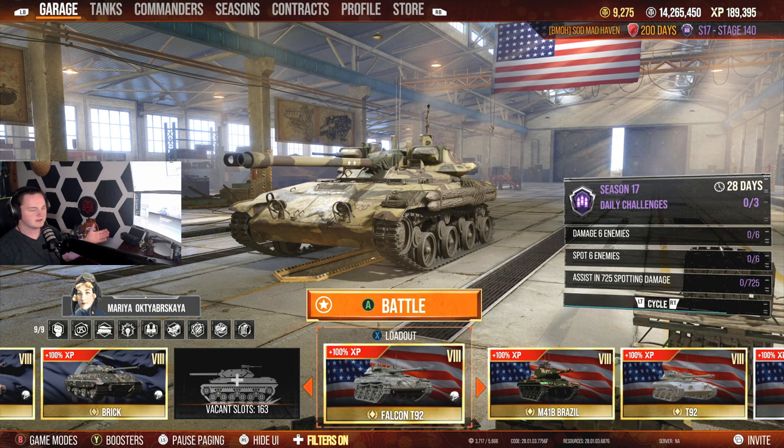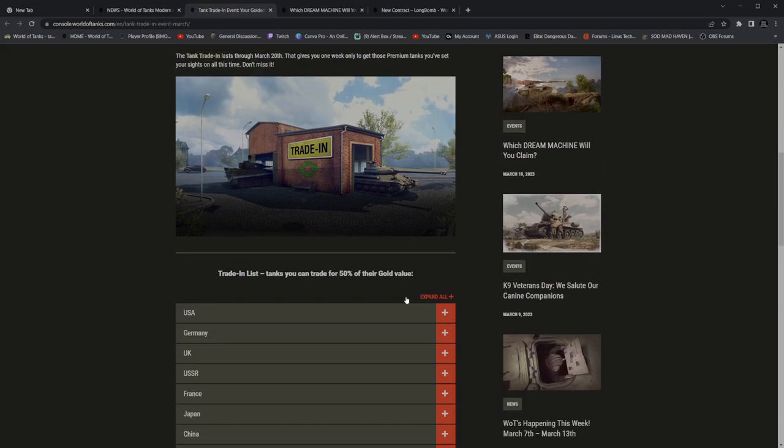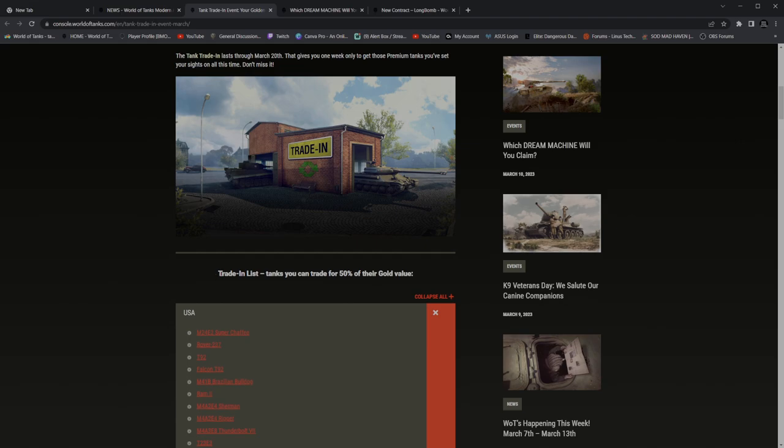First things first, trade-in is going on. They're going to be bringing in the trade-in, and I don't know about you guys, but I'm actually a little bit excited about this one because I have something I want to share. This trade-in includes the AE Phase 1. I've got Discord up so I can actually see this here, and then I have the trade-in down here so we don't have to go down to the giant list, expand all — just the trade-in list, tanks that you can trade in for 50% of the gold value.